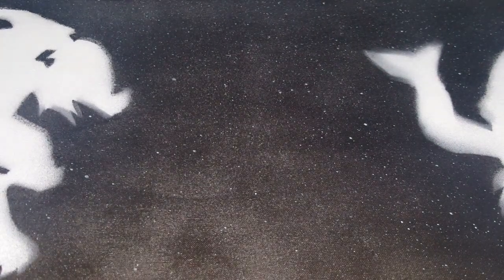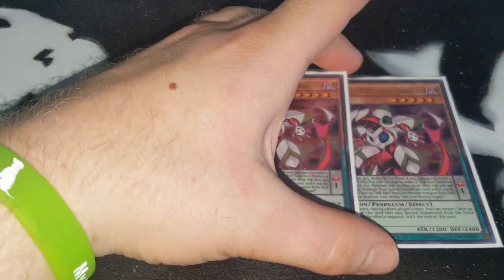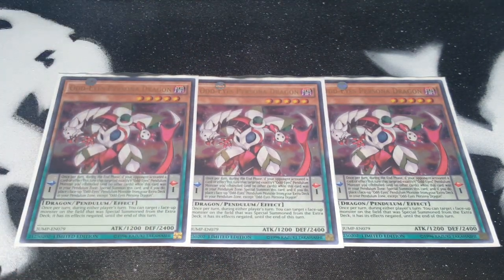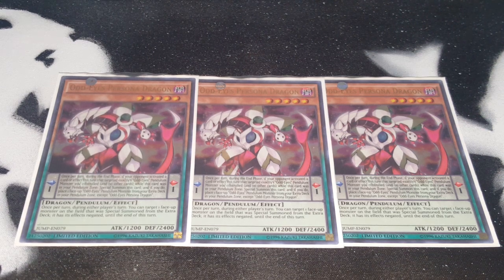Next we have Persona Dragon for our scales. If it's on the field it gets to negate an extra deck monster's effect — so it negates link monsters' effects, which is pretty nice. It's level 5 and a scale 1, which is the main thing. This and Odd-Eyes Arch Pendulum are your main scales. This deck is an OTK/FTK deck — if you don't get the OTK you pretty much lose, but you should still have a pretty strong board to survive if it doesn't work out.